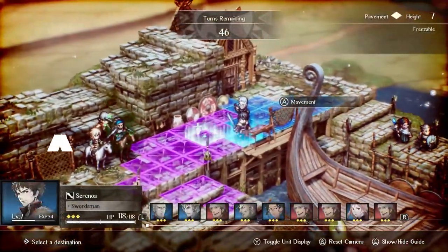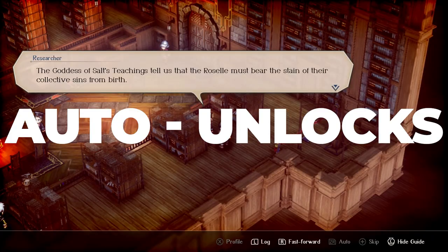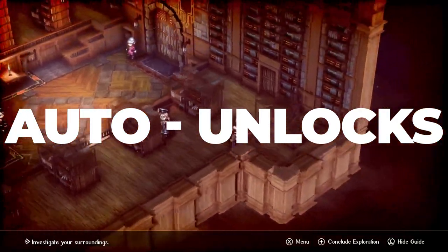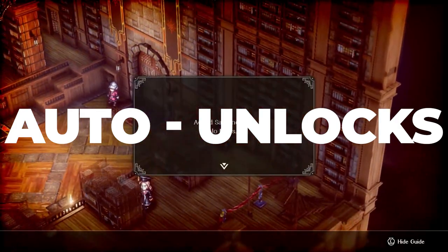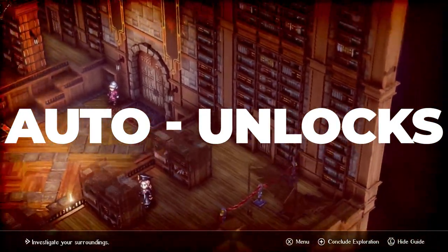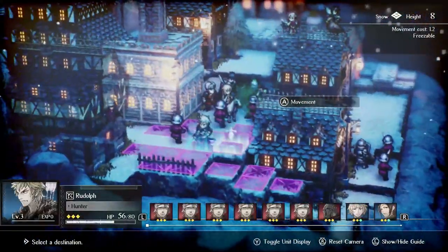Let's start with the auto-unlock characters you'll get throughout your main playthrough. You get access to the main cast including the following characters in the opening chapters: Serenoa, Noah, Benedict, Frederica, Geela, Erador, Anna, Roland, and Hughette. Nothing is required to unlock these characters, and while they may leave your party for a certain period, they are considered permanent recruits.